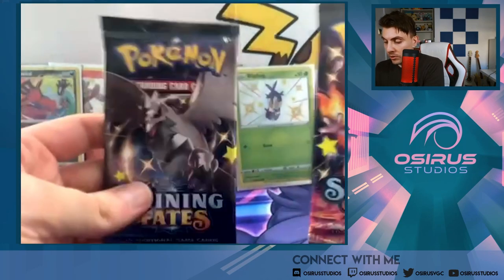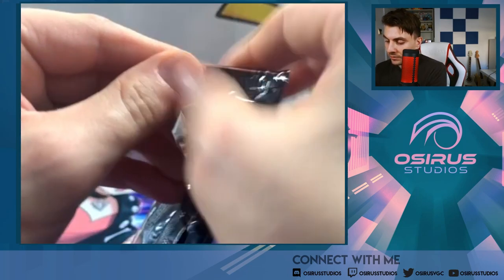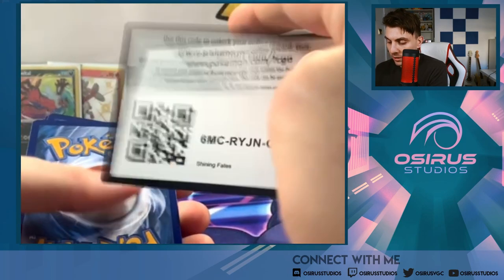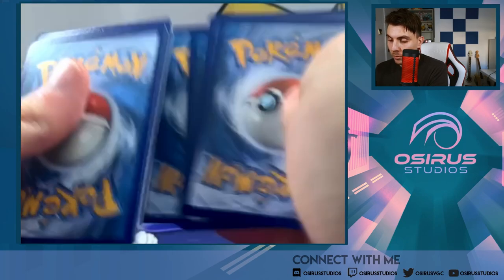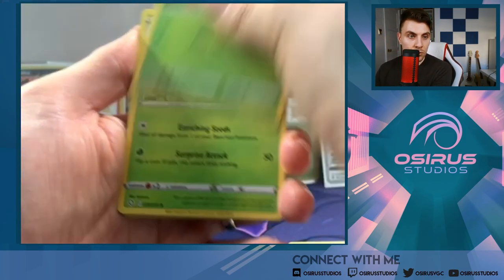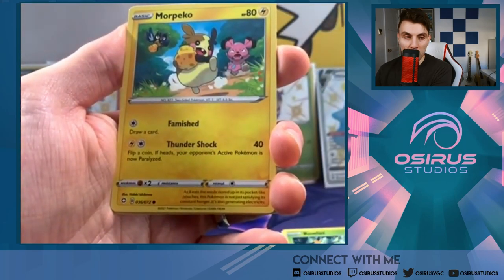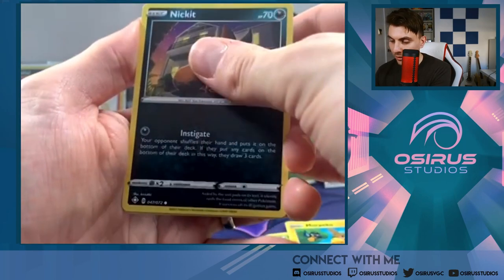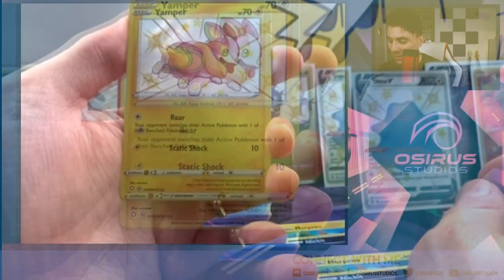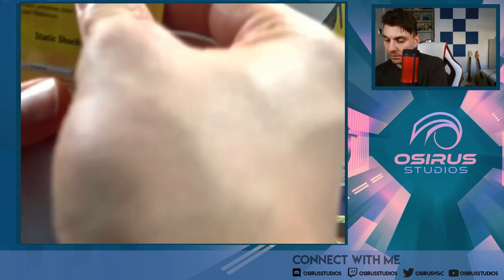Two packs left — Corviknight and the Zard. I've been saving the Zards to last and it never really works out, so we may as well just open them now. Fire Energy, Ball Guy, Dartrix, Eldegoss, Spinarak, Rowlet, Morpeko, Nickit, Eevee — and a Yamper Baby Shiny! There we go! Can we get a double hit? Dartrix Holo — okay, no double hit. But the Yamper Baby Shiny is a nice pull for sure.